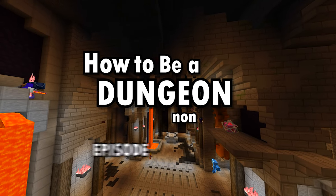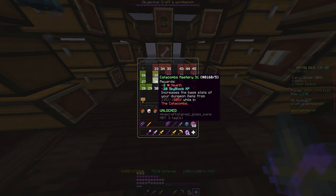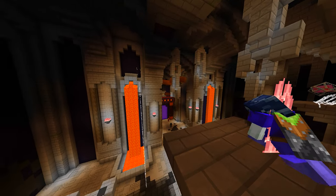Welcome back to How to Be a Dungeon Main, episode 3. This episode we finally hit catacombs 30+. The main reason we want this is we can finally do floor 7 effectively and not always have to pay attention to health when clearing secrets.